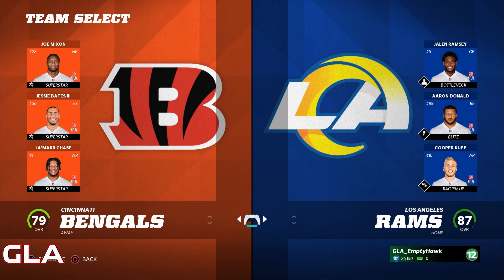What is up guys, GLA here bringing you a Madden 22 simulation video. In this video we're going to have the Cincinnati Bengals taking on the Los Angeles Rams in Super Bowl 56. This is going to be a fun simulation prediction for the Super Bowl. We are going to be in Los Angeles, so the Rams are going to be at home for Super Bowl 56.